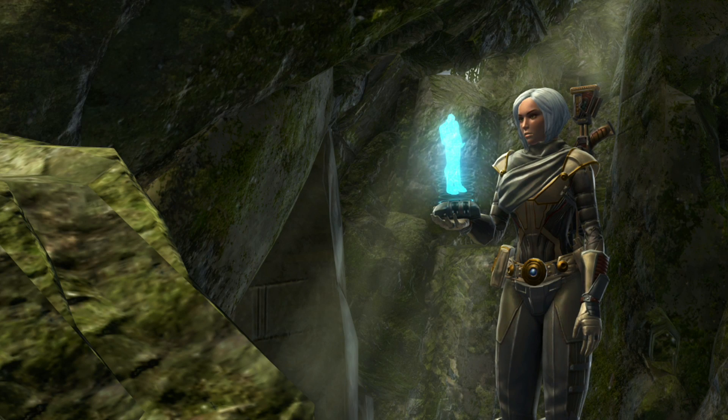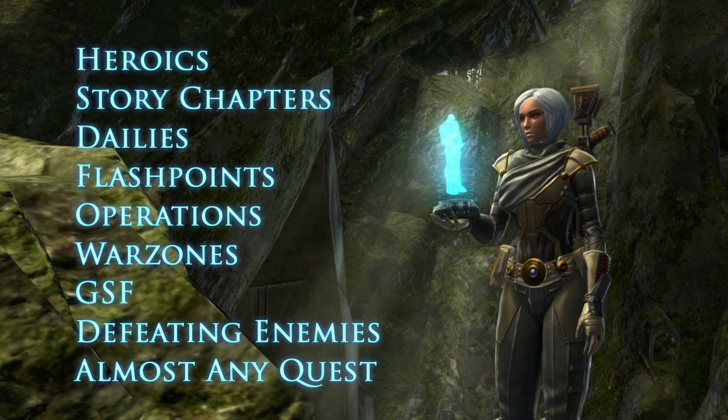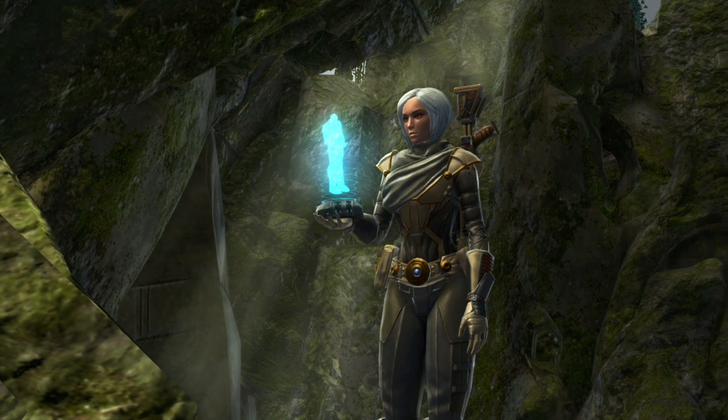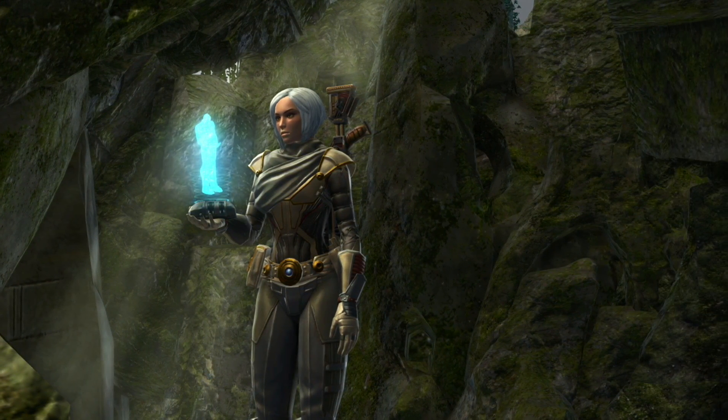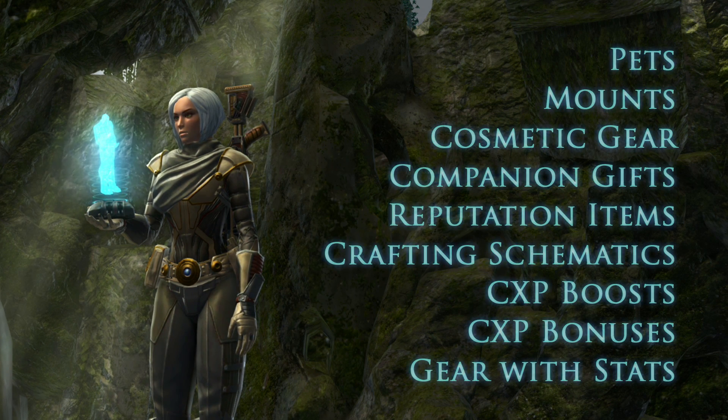Some of the in-game activities that will earn you CXP include Heroics, Story Chapters, Dailies, Flashpoints, Operations, Warzones, Galactic Starfighter, defeating enemies, and completing almost any quest. For each command level you gain, you'll get a command crate you can open that has a random assortment of items in it. These items can be anything including pets, mounts, cosmetic gear, companion gifts, or, most importantly, gear with stats.